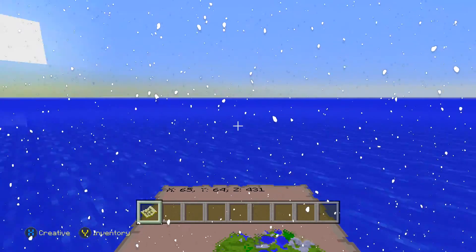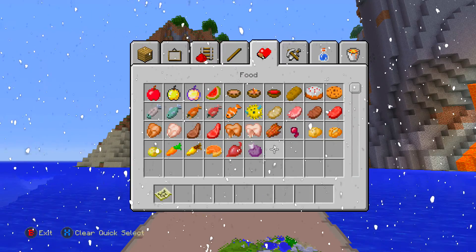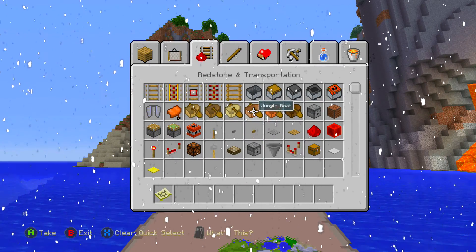Now guys, you probably wonder, well, Dave, edge of the map, what are we going to do here? Grab yourself a beautiful little boat, so if we go right into the boat section, let's go for a jungle boat.